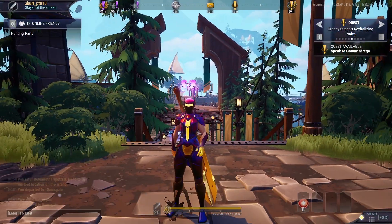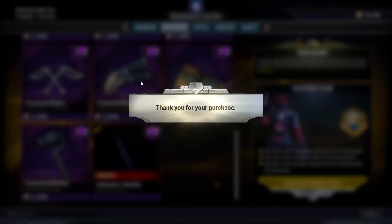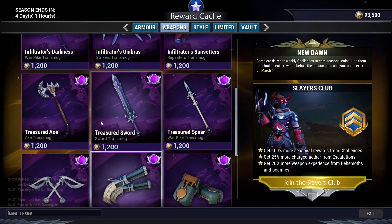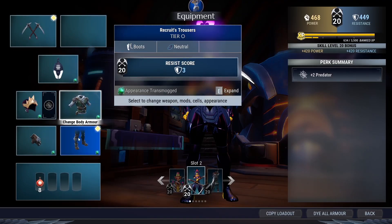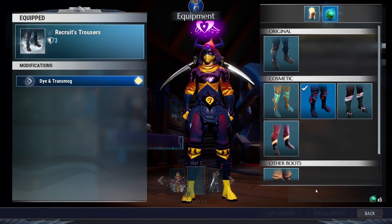Hi everyone, Captain Maelstrom here. In the 1.9.3 patch is the start of the new handpass, which usually brings more content. We've already seen the handpass armours and cash cosmetics, so I'm not gonna spend much time showing them around.